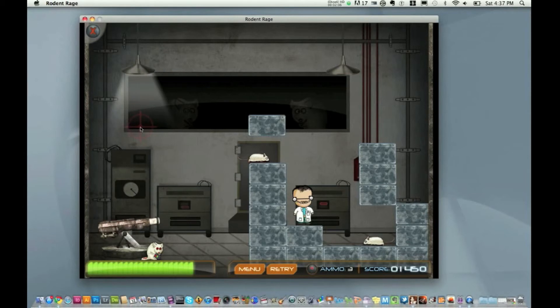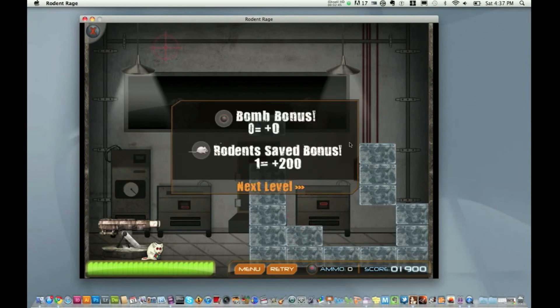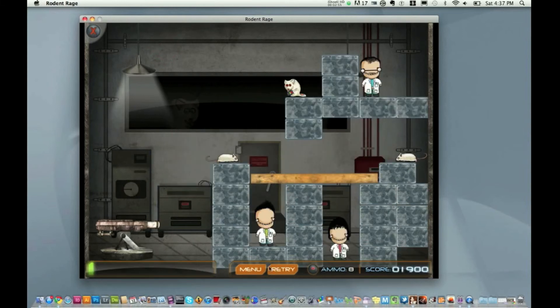I have one shot left here. There we go! So when you beat the level, it will tell you how many rodents you have saved and you get extra points for that. After that, you just go to the next level. That's the main premise of the game.